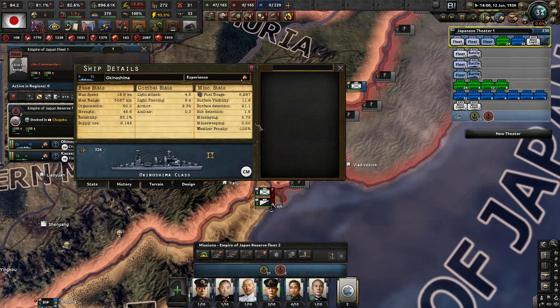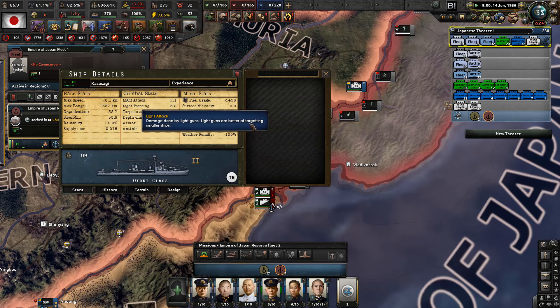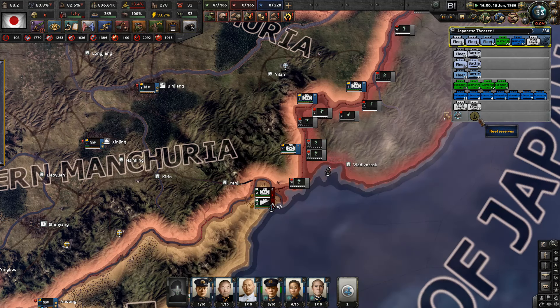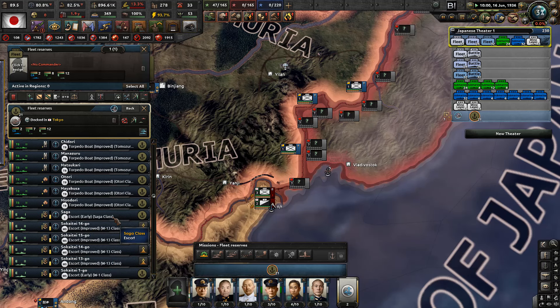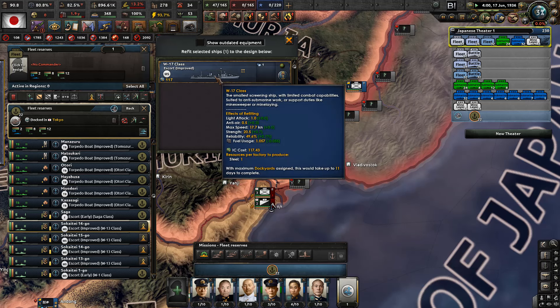Okinoshima, you are a mine layer - a pretty darn good one. So let's assign you to the mine wing fleet. And this torpedo boat, the Torrey class - damn, we are fast! 28.1 knots, but only 1,800 km range. Starting to have a lot of torpedo boats here. What about you guys? You can upgrade to the V-17 - strength reliability, that's actually pretty good. Might be worth it, and it takes 11 days.